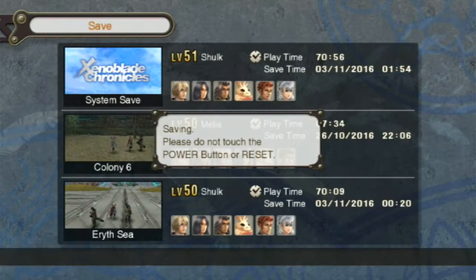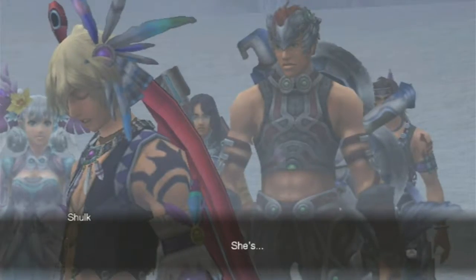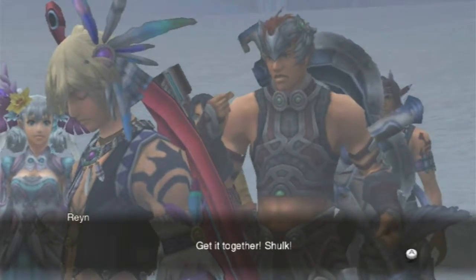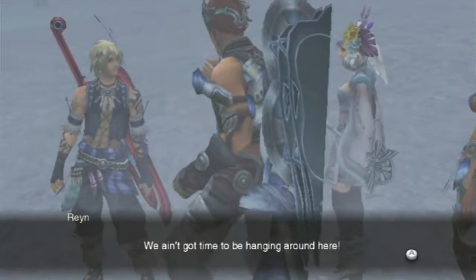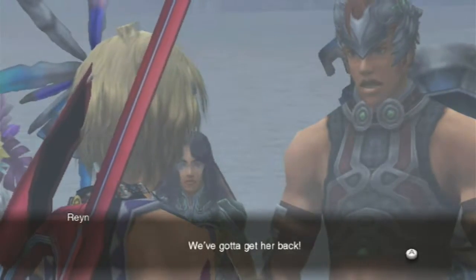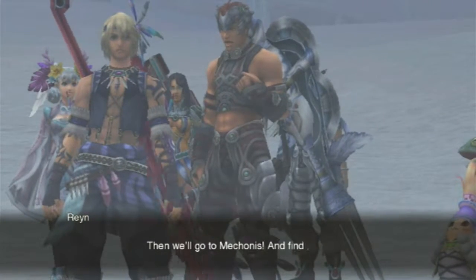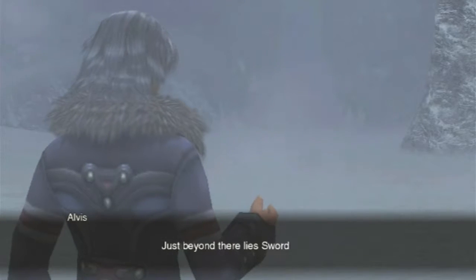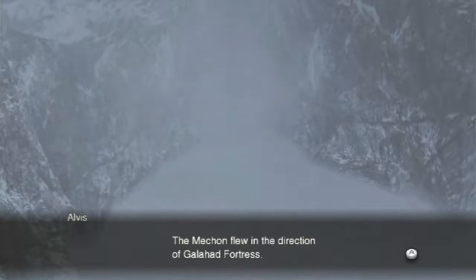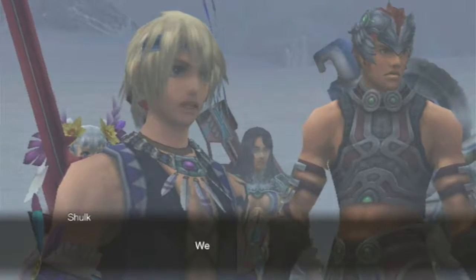They ask if we want to save progress — the answer is always yes. Lots of stuff is going on. We did find Egil, the one that they spoke of. Get it together, Shulk. We ain't got time to be hanging around here — I don't know what's happened to her, but that was Fiora, no doubt about it. She ain't dead, we gotta get her back. We've come too far to give up now. Then we'll go to Mechonis and find Fiora. Just beyond there lies Sword Valley — the Mechon flew in the direction of Galahad Fortress. Fiora may be there. Yes, we will get Fiora back.